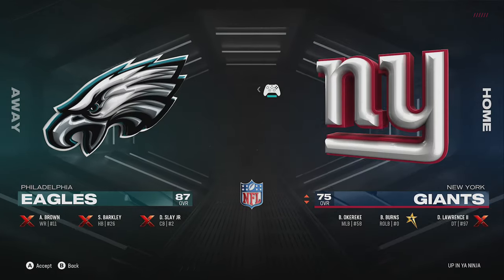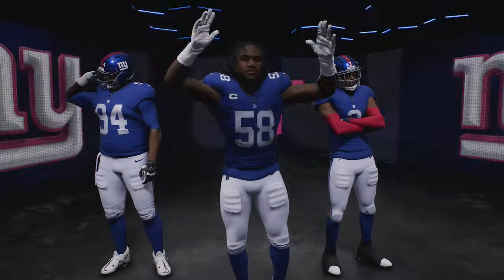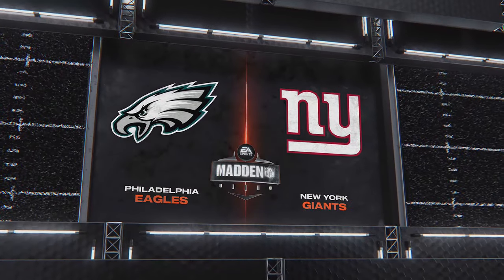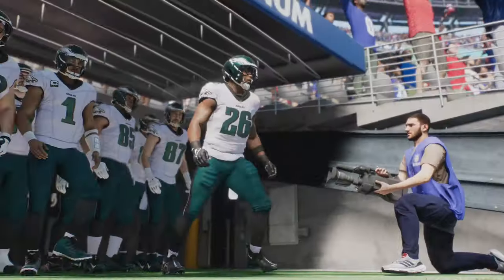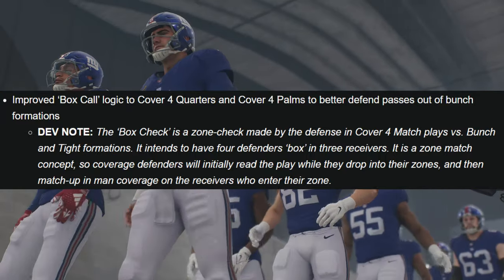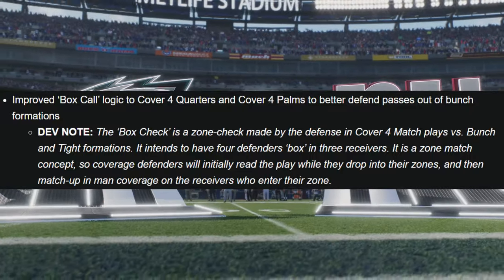The first thing I want to go over is gameplay — this affects every single game mode. They're really trying to focus on defense, specifically coverage. If you try to play Cover 4 Quarters or Cover 4 Palms, you know this defense is pretty bad and doesn't match well. That's something they've been working on all year. They improved the box call logic for Cover 4 and Cover 4 Palms to better defend passes out of Bunch formations. Bunch has been the meta for probably more than a decade, so the fact that they're still trying to nerf it is telling.